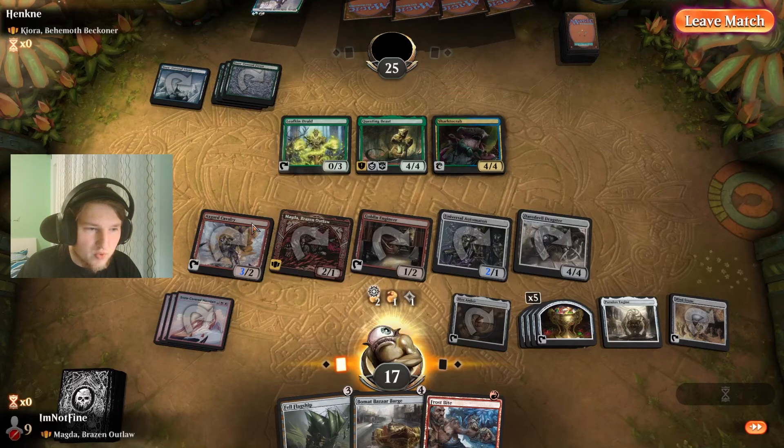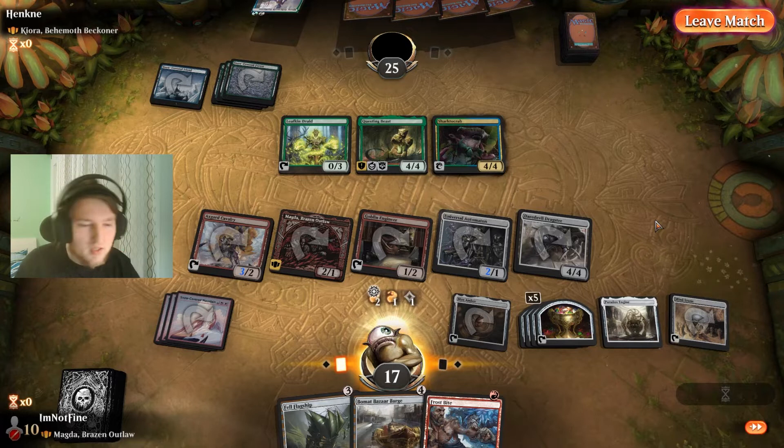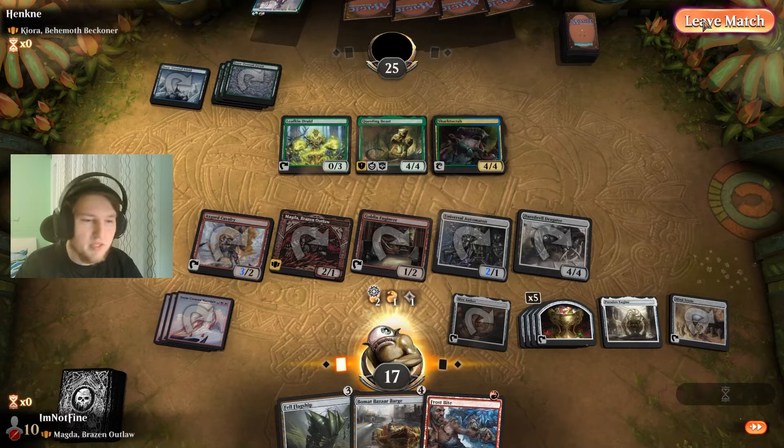We had three Dwarves and a Mox Amber — so that would have gotten us the Statue. Then we infinitely bounce that to build infinite storm count. We bounce the Mox Amber, get treasures, and use them to fetch the Aetherflux Reservoir and win off of that. We could have also gone up in treasures with a Maskwood Nexus, making these two creatures Dwarves as well. Plenty of options. GG.